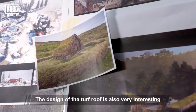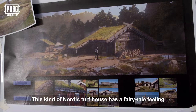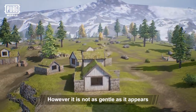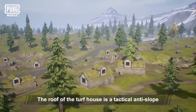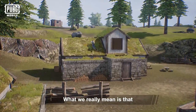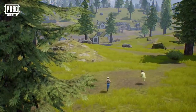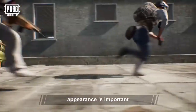The design of the turf roof is also very interesting. This kind of Nordic turf house has a fairytale feeling. However, it is not as gentle as it appears. The roof of the turf house is a tactical anti-slope. The turf can also make people on the roof not so easy to find. What we really mean is that this is the official recommended ambush point — remember to try it!